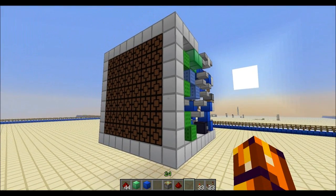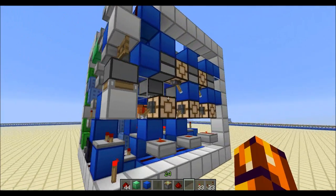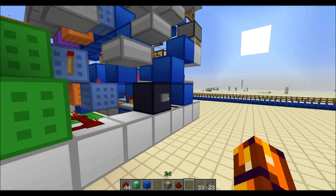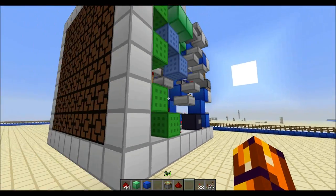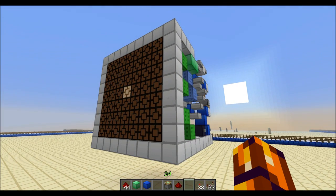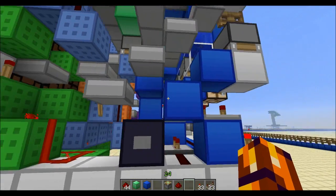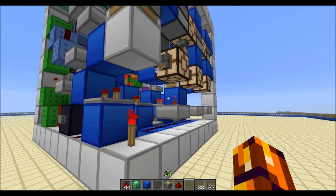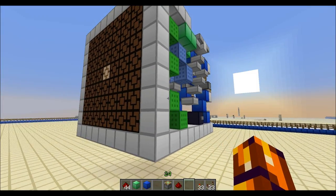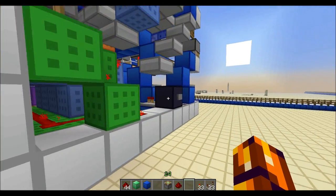Some interesting things about this dice. Seeing as it's a 3-bit randomizer, which gives 8 outputs, and the dice only has 6 possibilities — 1 to 6 — sometimes it actually has to roll twice. Whenever the binary output gives a 0, so like none of them are activated, or it gives a 7, which is all of them activating — obviously a 0 and a 7 you can't display on the dice, so it rolls again.